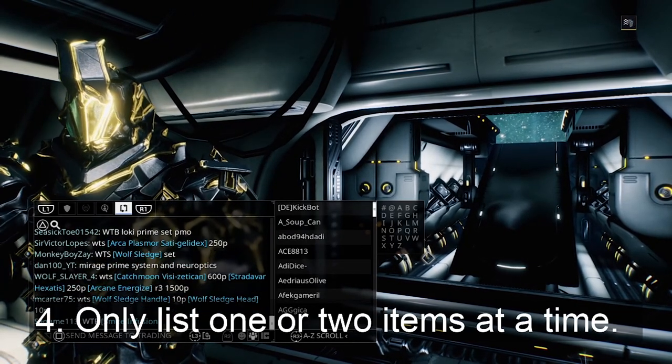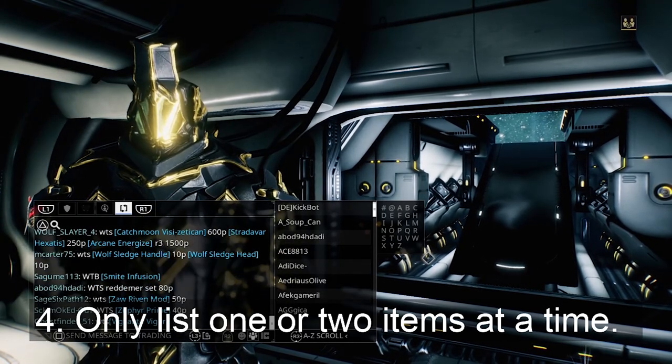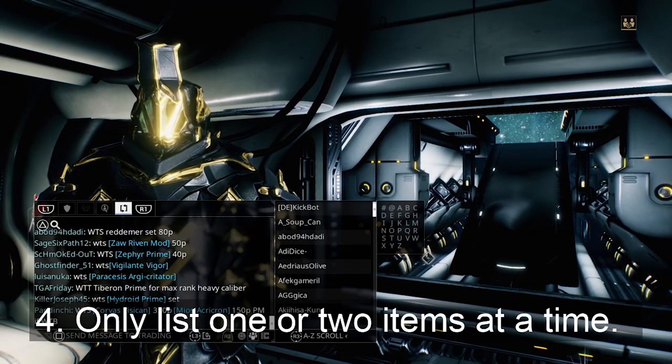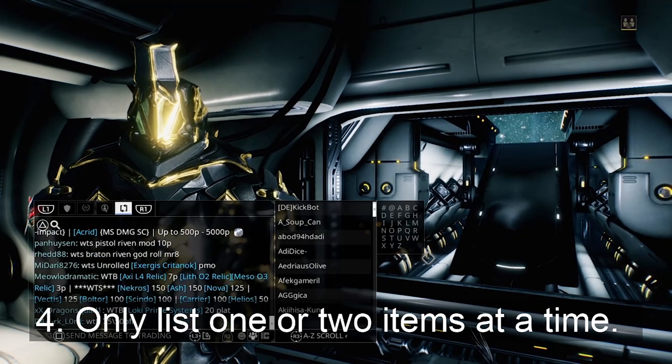Tip 4. Keep it simple. Only sell one or two items at a time. If you list a sea of items then it's just going to blur all of them together. It's not impossible for you to sell an item this way, it just makes it more difficult for your buyers to see.